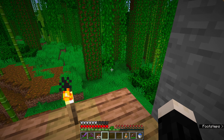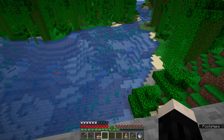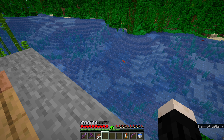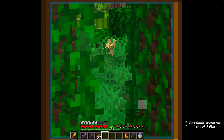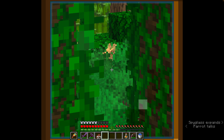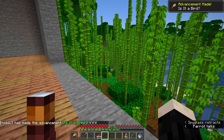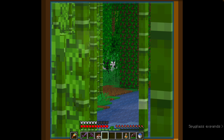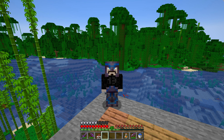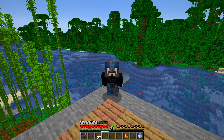It matches the jungle theme really nicely. I did a little accent here — I'm not sure if I'm going to keep it, but I want something to add a little bit of decor to some of the doorways. Looking around here, there's a lot of wildlife — we got squids, salmons, an ocelot, a parrot. There's an advancement for that. And a panda.